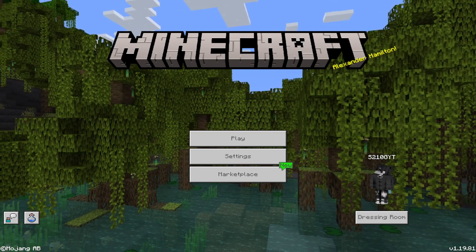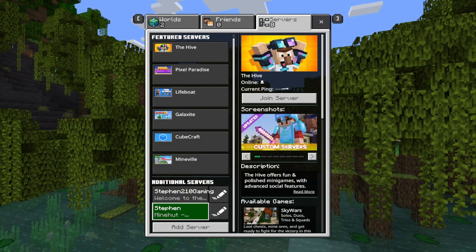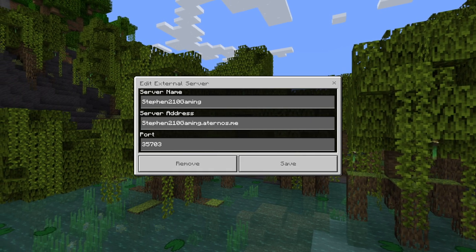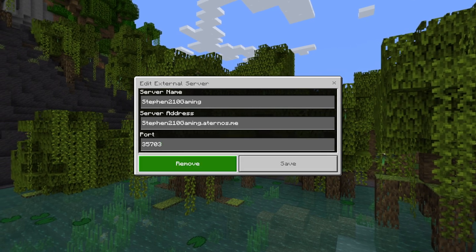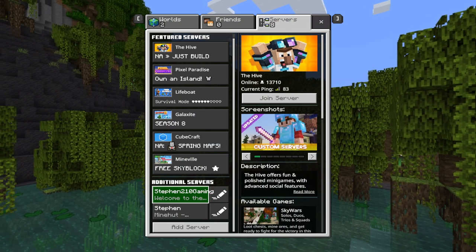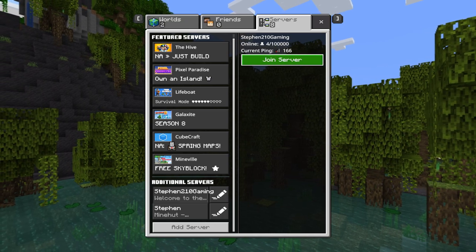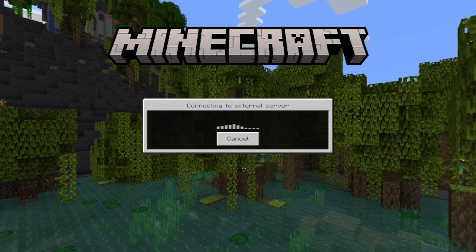We're going to start on my other account. Go to server settings — this is what you want to make sure of. Name it, enter the same IP, and enter the port number. Click Save, then click Join. There are also four people playing right now, so we can hop on.